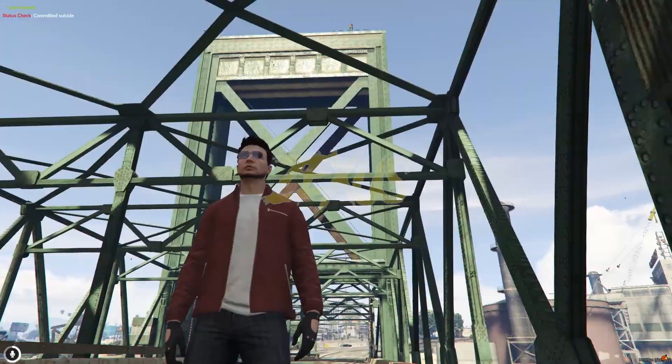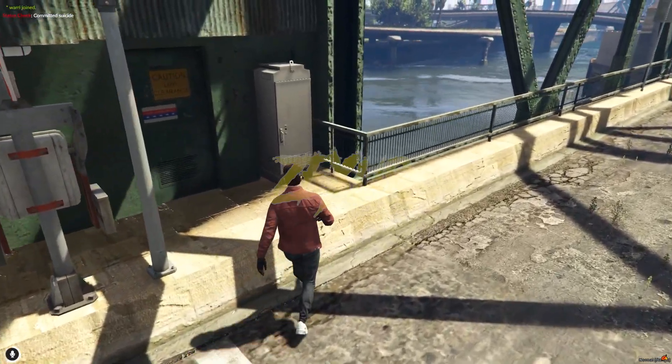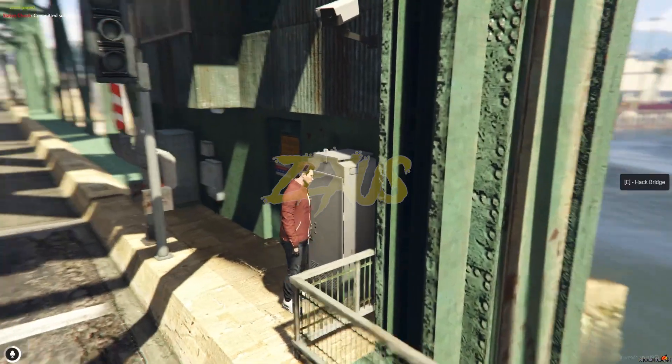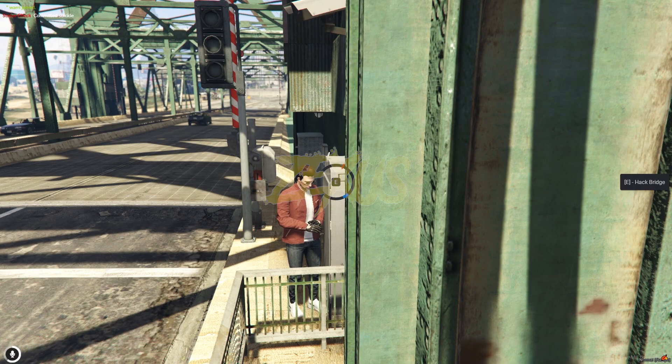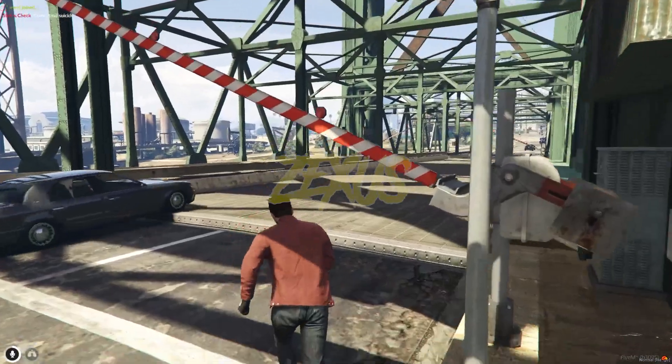These are the bridges over here which we can lift. You can easily see the partition of the bridge. Now let's lift up this bridge — you just need to come over here, then press E to start the hack. Complete the minigame and that's it — the bridge is lifting up now.